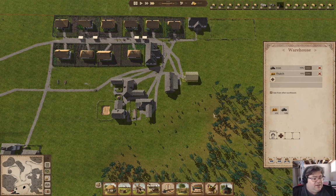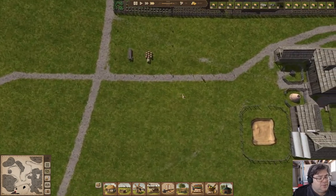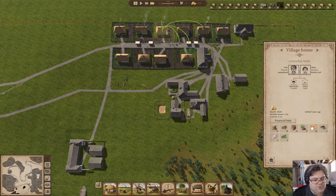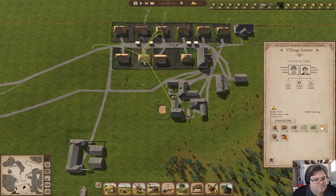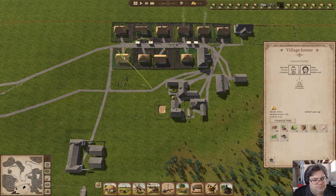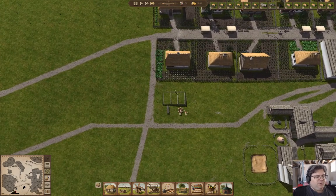We've collected a fair bit of thatch even though the thatcher's walking halfway across the map to get reeds. The house is going up. The question is whether we fill it with an immigrant or a couple that's formed and is moving out. I don't think we have anybody old enough to couple off yet — so we'll end up with immigrants.